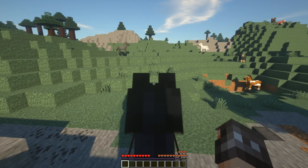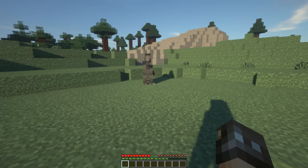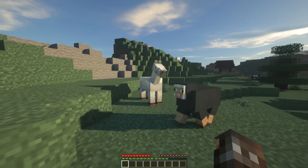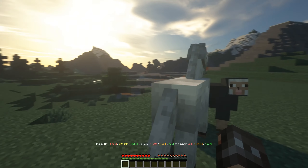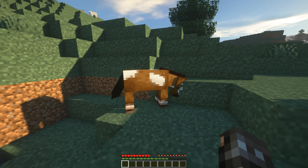Horse Statistics is a simple mod which allows you to see stats of any horse in Minecraft. These can be both wild or tamed horses and will let you see their health, jump height and speed. The biggest advantage of this mod is that you can see if a horse is worth taming before you waste time.